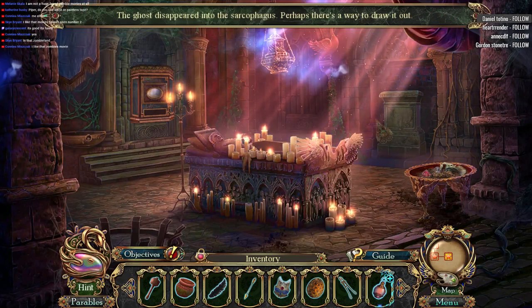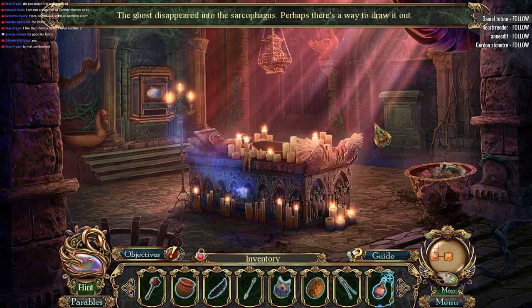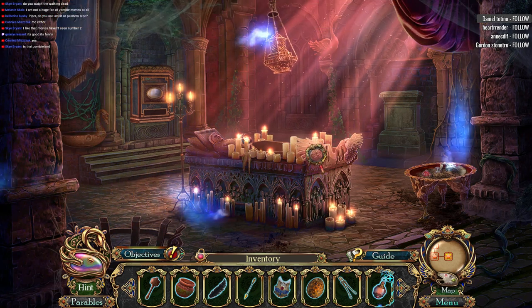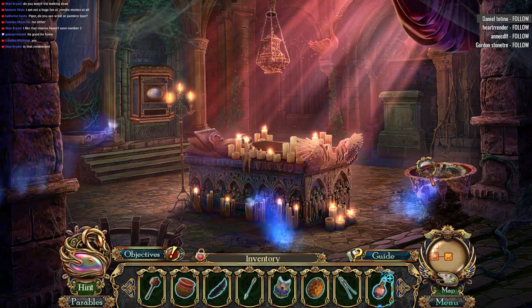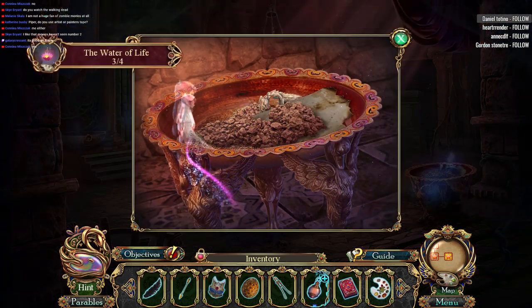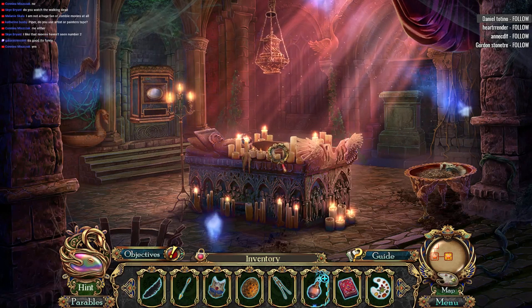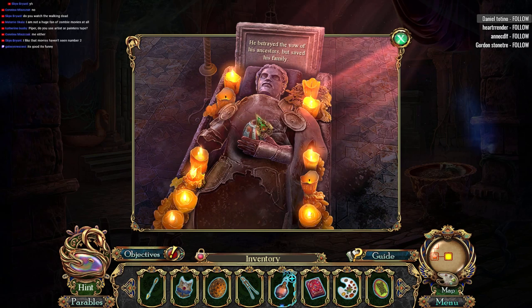Whoa! The ghost disappeared in the sarcophagus — perhaps there's a way to draw it out. Do I watch The Walking Dead? I watched the first few seasons but I kind of lost interest in the more recent ones. I think that's a parable. Bingo — water of life, number three out of four! He betrayed the vow of his ancestors but saved his family.